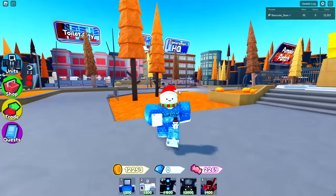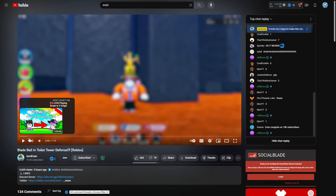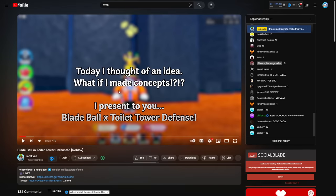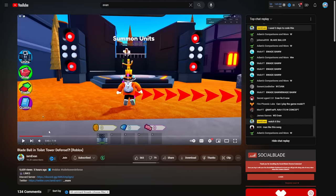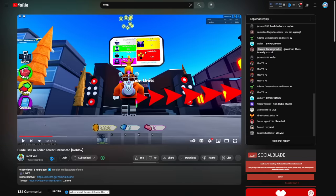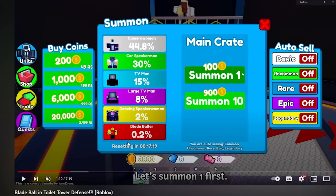Full shout out to Evan - I'll leave his channel in the description because he's the scripter of the entire game. He made this concept, which isn't actually in the game just yet but could be. Inside the game, when he goes to the summon units machine, there is a unit called the Blade Baller, which appears to be the mythic rarity in that summon.